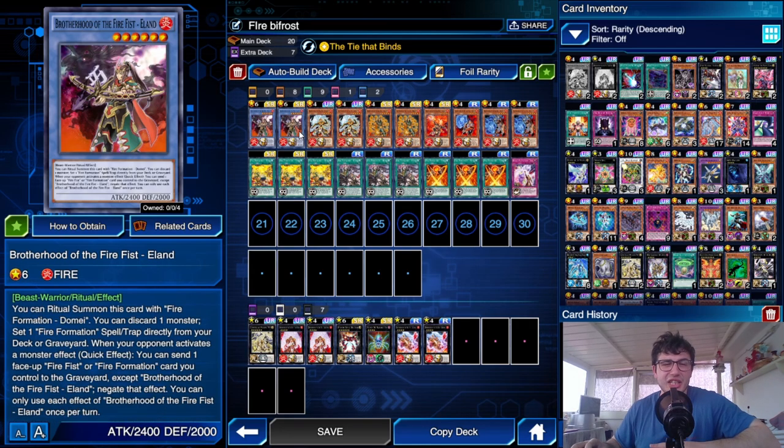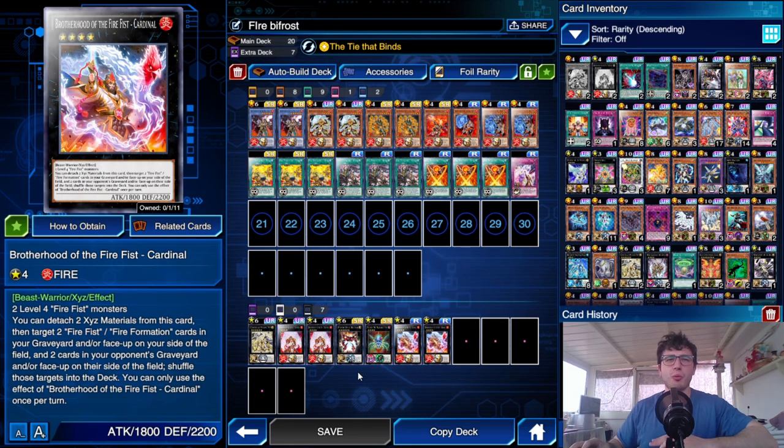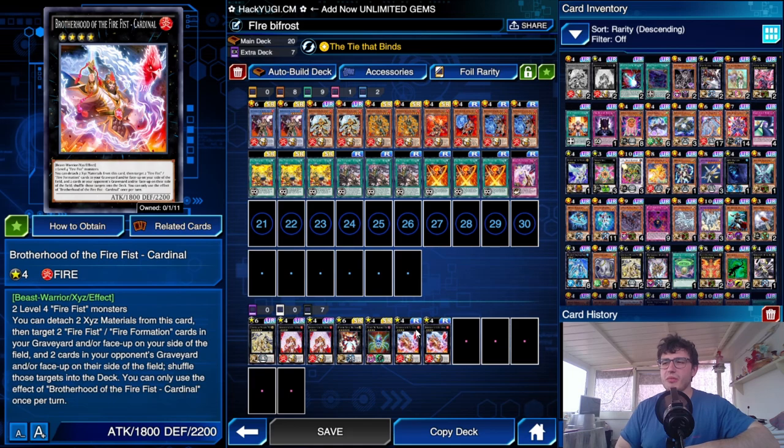Cardinal is good card removal both from the field and from the grave. It still targets, but what makes it really good is that it doesn't destroy or banish — it shuffles back into the deck, which is the best option. My ranking: shuffle to deck is first, then send to grave, then banish, then destroy. Shuffling into the deck gives the most chances of not triggering any effects at all.